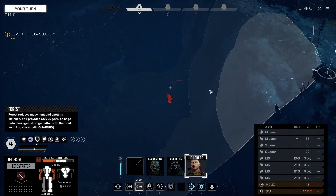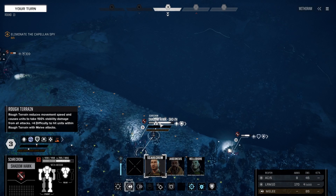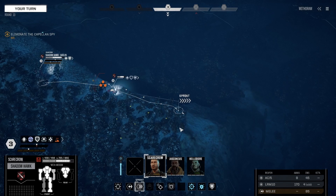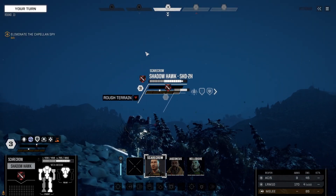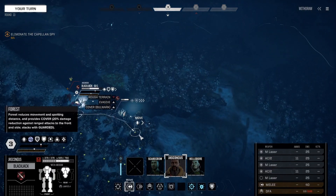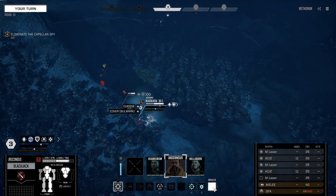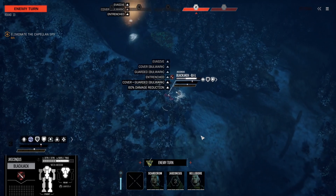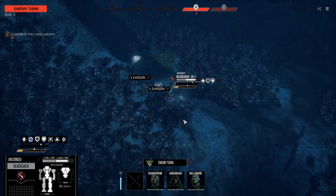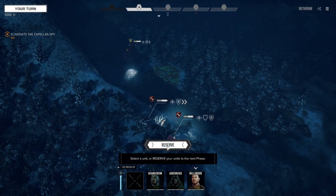Right here — if I go right there then I can jump down there. You can't quite get — I need you moved over here. Next turn we're going to move and shoot. Go for the legs. Go for the eyes, Boo — go for the eyes. Ready for orders.